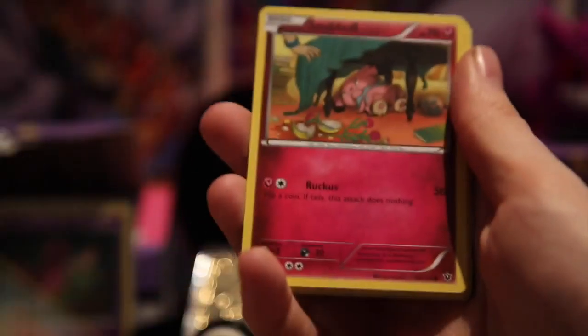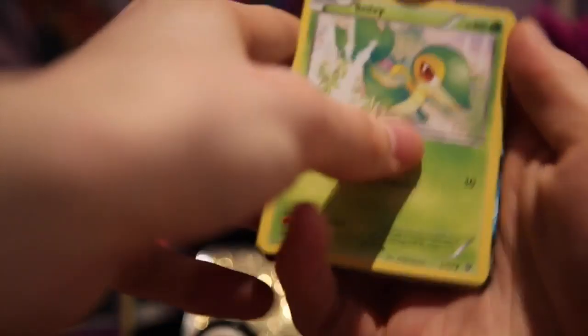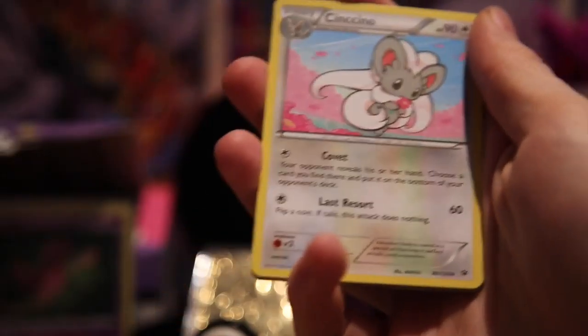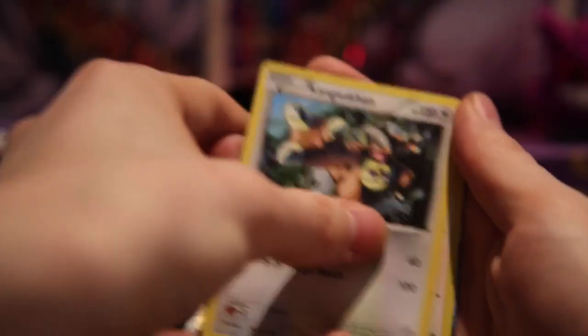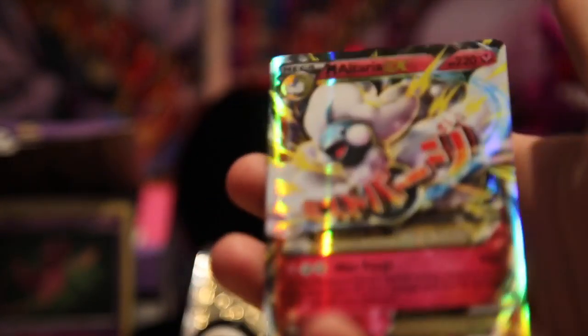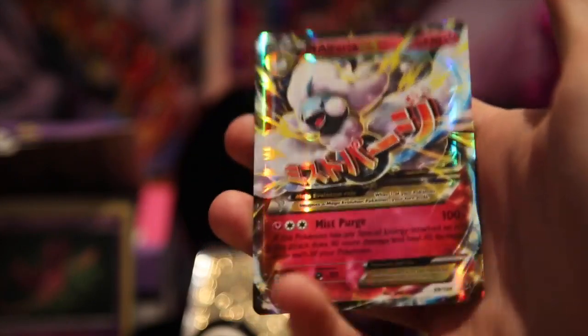We have a Meowth, a Binacle, a Snubbull — oh, something shiny — a Snivy, a Solosis, a Shuckle, a Minccino, a Kangaskhan, a Minccino reverse, and a Mega Altaria EX, which I haven't pulled yet.